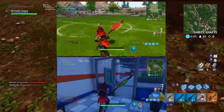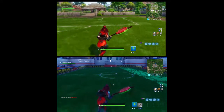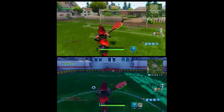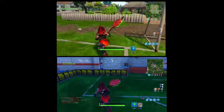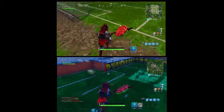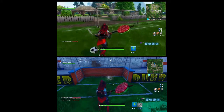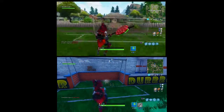The fourth challenge is a little confusing — you have to score a goal on three different pitches, but in game there are only two pitches. One of them is in Pleasant Park and another one is in the stadium west of Tilted Towers. Maybe in version 4.4 there's going to be one more pitch added to the map.